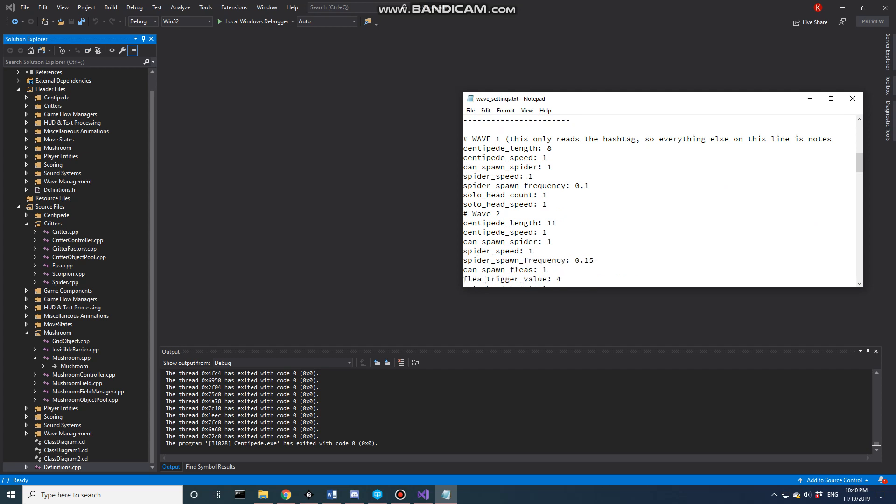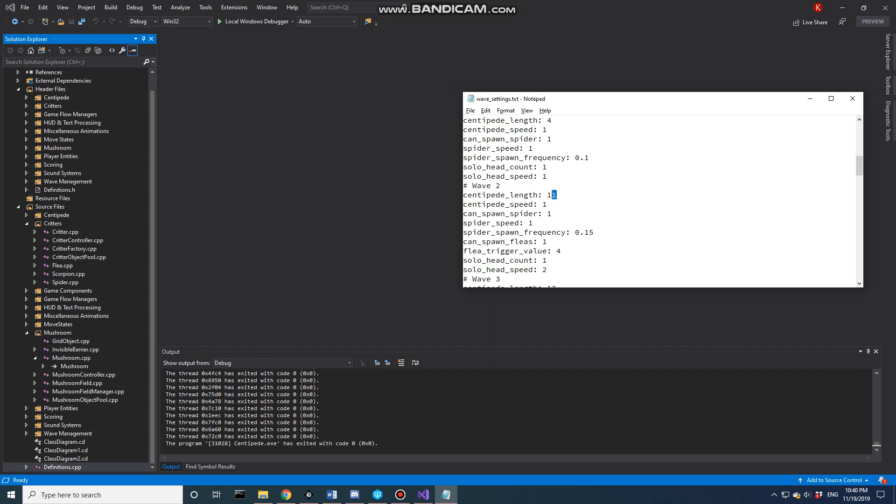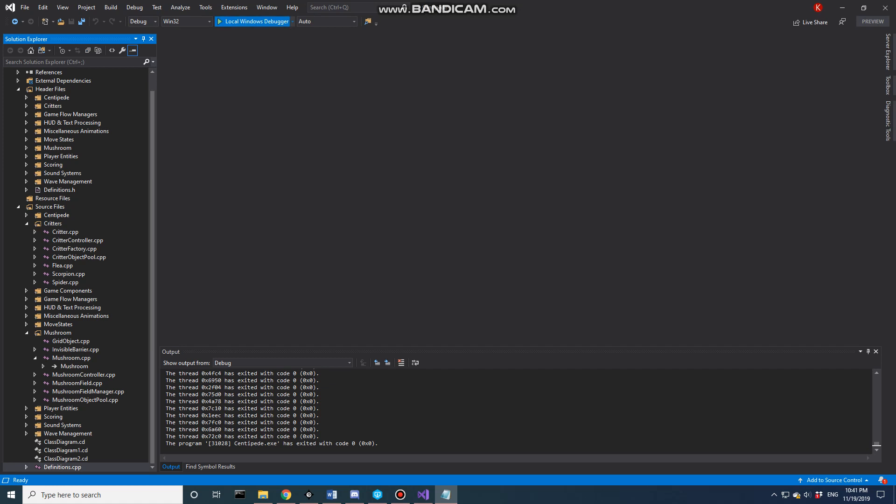I'll show an example of three distinct waves. In wave one there are no scorpions and no spiders, and we'll set the centipede length to four. In wave two we'll set the centipede length to ten and allow fleas to spawn. In wave three we'll go crazy — centipede length of 30 and solo headcount of 15, so just a complete bombardment. These are the current settings.